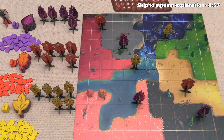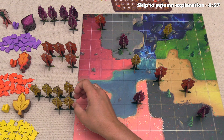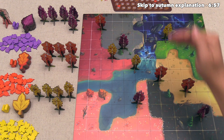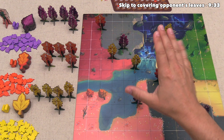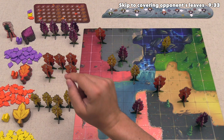Now the orange player puts their 1 value tree into what is currently also an empty column and row. Then the yellow player places the first 4 value tree of the game, putting it into an empty column and row. Now we get to go again, and currently there is one empty column while all of the rows have at least one tree in them. That means no matter what we do, we will either be conflicting with an opponent or strengthening one of our spots. And at this point, it's time to talk about what we are mechanically going to be doing in autumn.